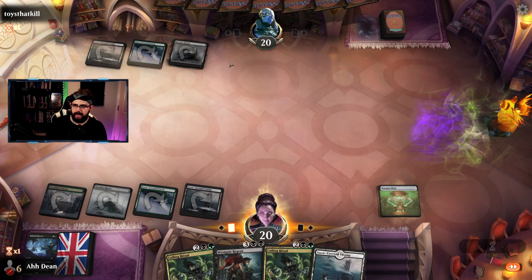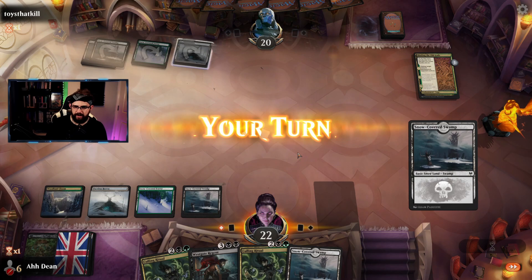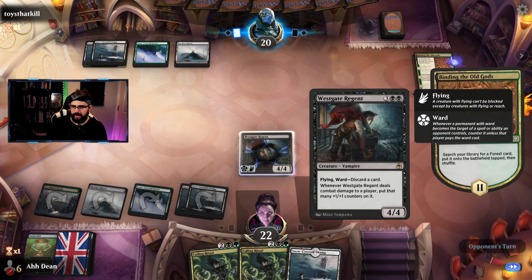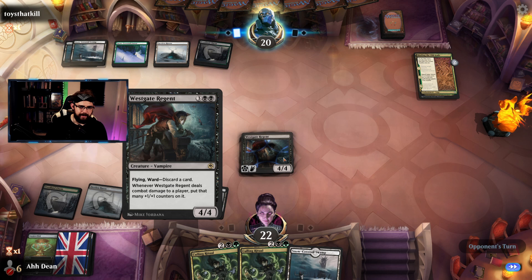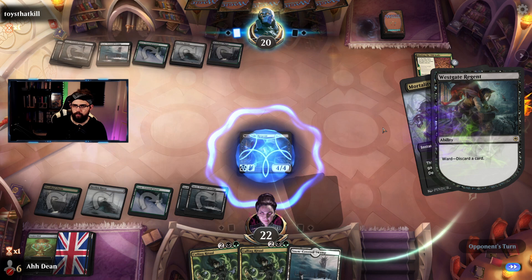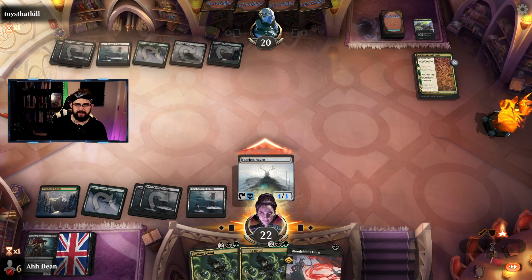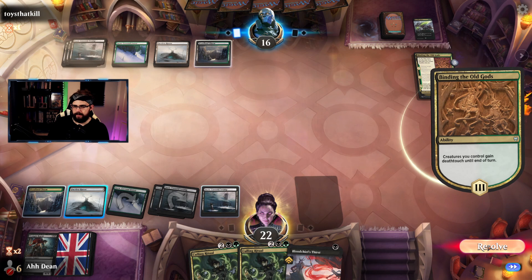Binding of the Old Gods kills the Elixir — not a great start. Opponent drew what looks like a very similar list to ours in color. They've got a Shadowspear, which is a very good addition. I'm going to deal some damage with Faceless Haven. Opponent down to 16, we're at 22. Opponent didn't show any low CMC creatures just yet.